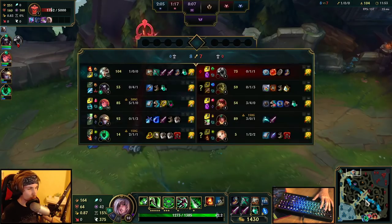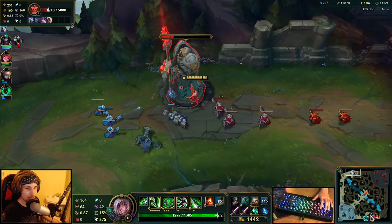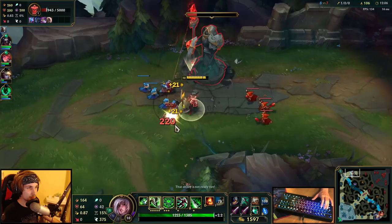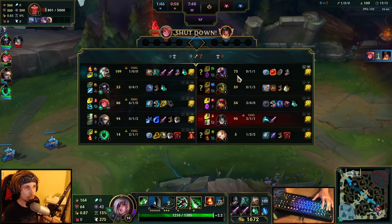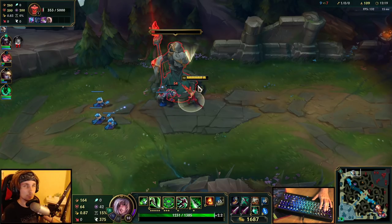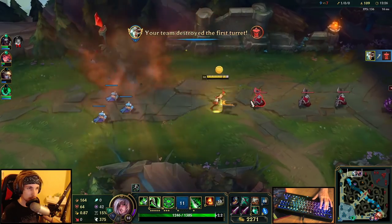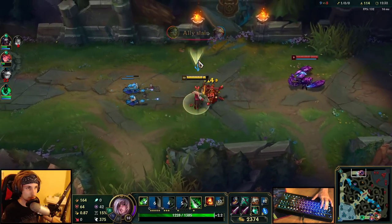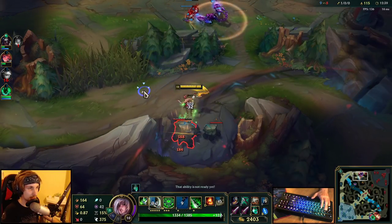He's actually dead right now — I didn't even notice he was around Dragon because all the champions were stacked on top of each other. All this time I was assuming Skarner was alive. I already have 109 CS and he only has 73. I still have all the platings in my tower and he's already lost his entire tower, which means we roughly have a gold lead of about 800 to a thousand gold. I'm also going to steal some jungle camps now to push the lead even further.